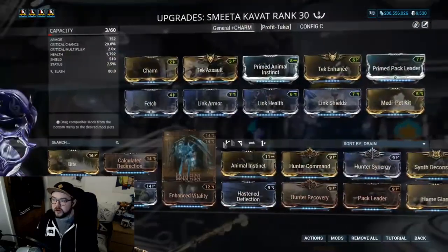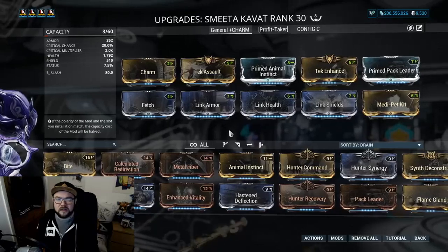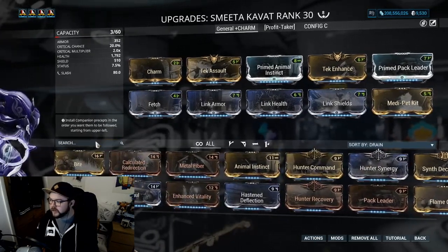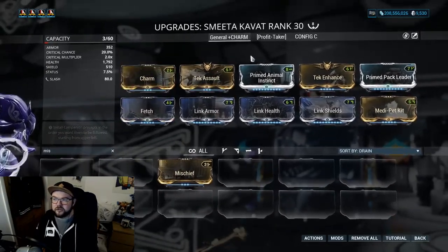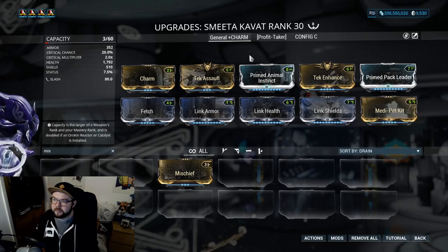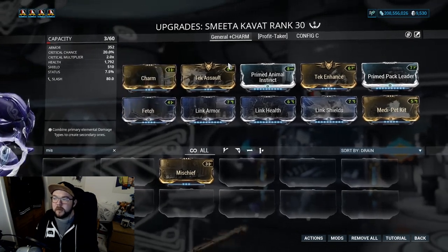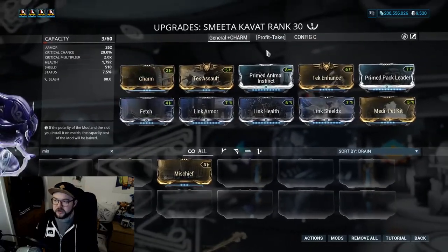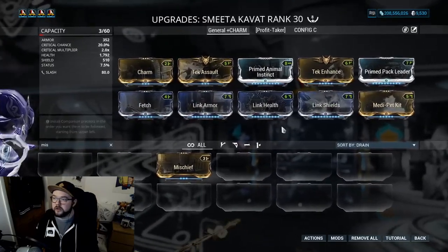For the Kavat build, I'll flash this on screen. I've got Charm on there. I'm not sure how true this is, but if you have Mischief in the kit alongside Charm, there might be a delay because she may use one ability action over the other, reducing how often she procs Charm. I use Tek Enhance for ability duration, Prime Animal Instinct, and Fetch — besides survivability mods to keep your pet alive, those are the main things.